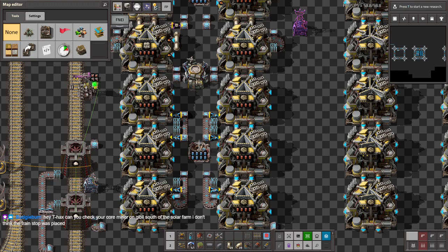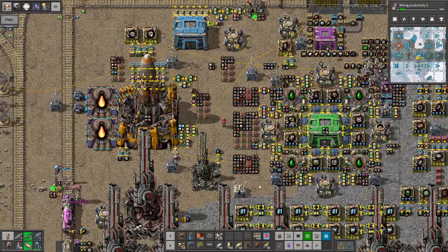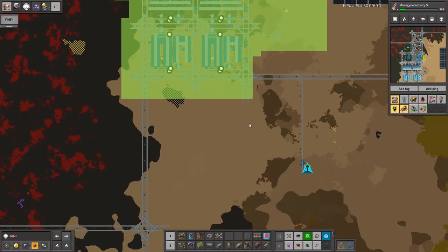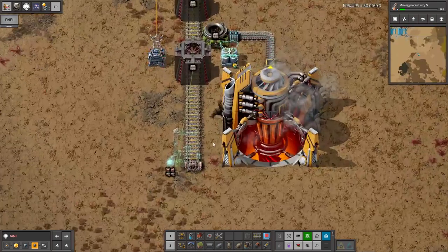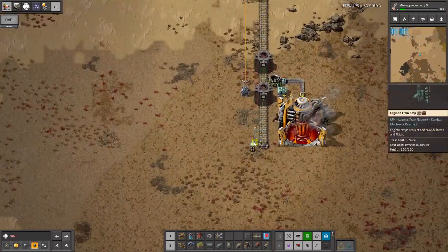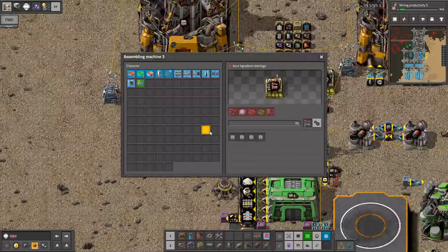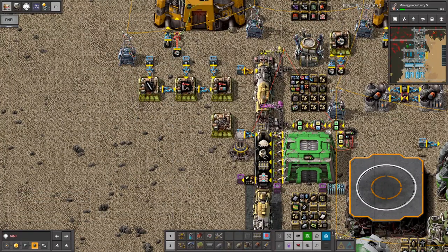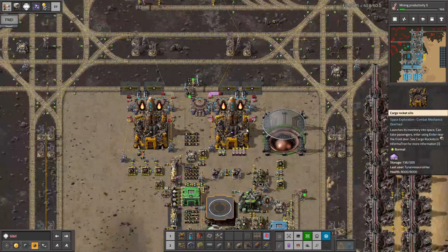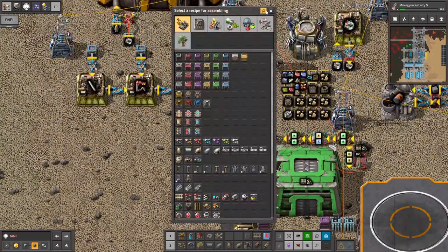Can you check your core miner on Gibil south of the solar farm? I don't think the train stop was placed. Sure — you're right, the train stop was not in fact placed. This is a bit of a headache because we need a logistic train stop output, which I didn't get around to fixing last time. We do actually have glass though, so shouldn't be as bad as I fear.